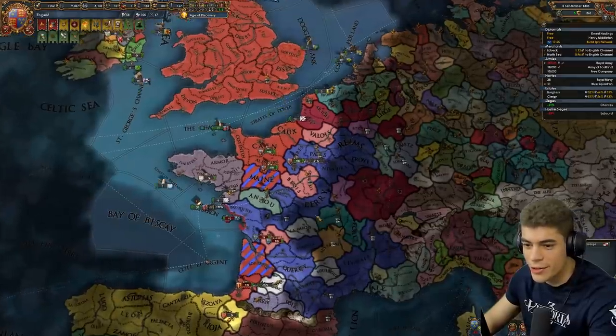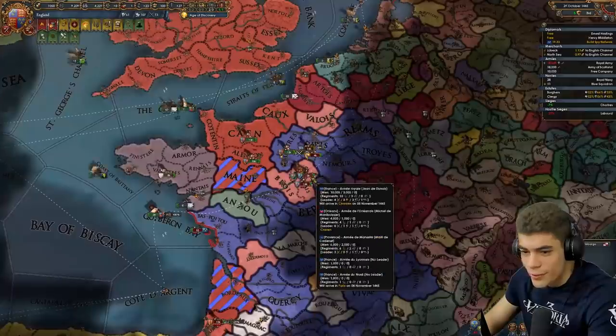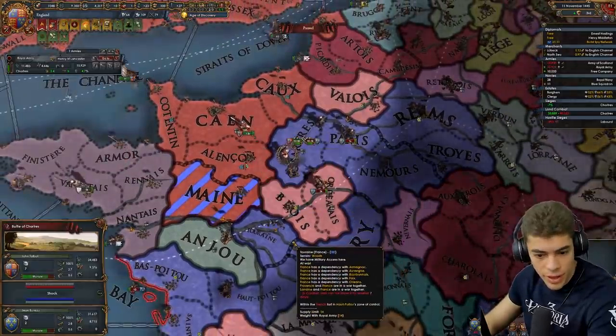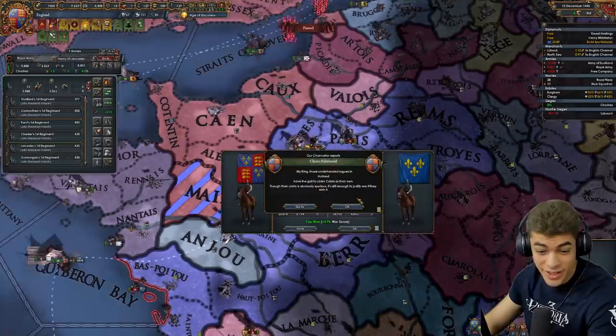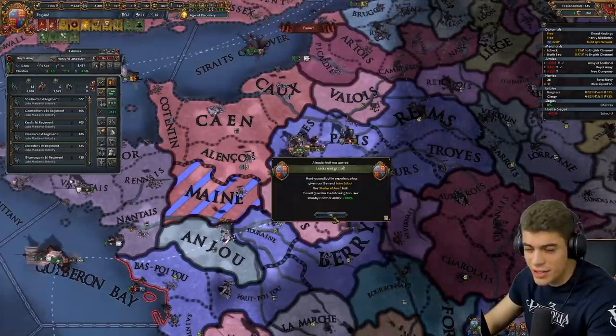They've got troops in the field. They probably already have gone to Calais. We're going to have to fight it. We do have the edge on discipline; they've got the edge on morale, but we should have the numbers. It's close. Rolling ones doesn't help, but we did kill about 18,000. Jesus Christ, a lot.